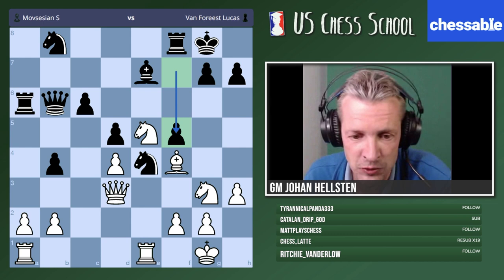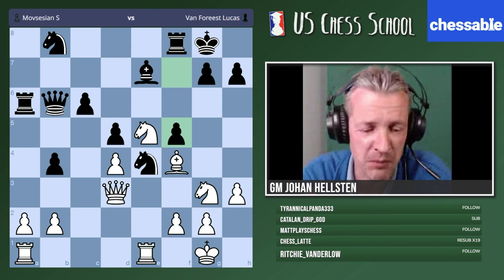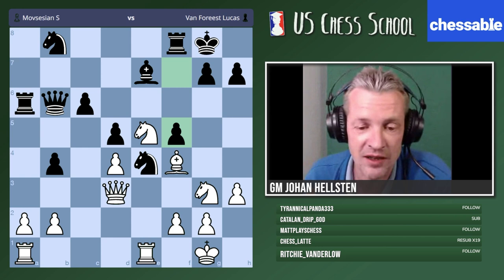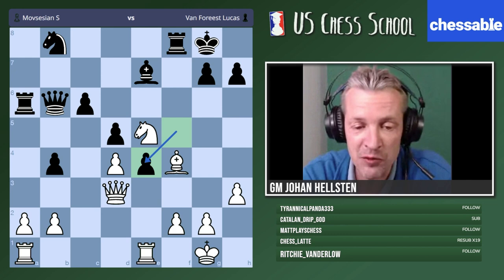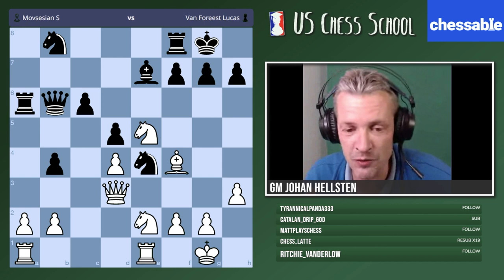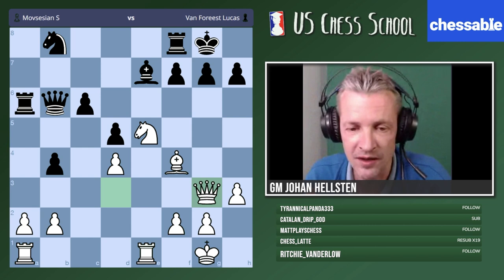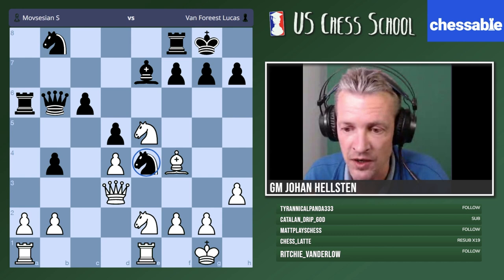Going back to this position, knight c3 is a very simple, very strong move — try to eliminate black's only good piece, the most active of his three minor pieces. If black plays f5 to support the knight, we play f3. By the way, here we have a dynamic exchange in action: knight takes e4 — this would be a dynamic exchange, but for black. A dynamic exchange, in my definition, is when we exchange pieces in a way which modifies the pawn structure.